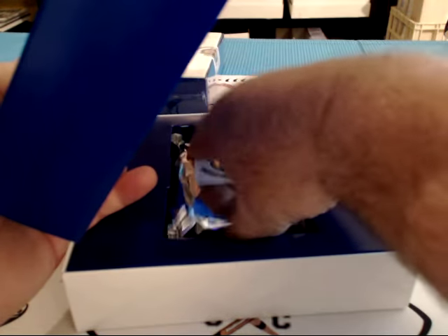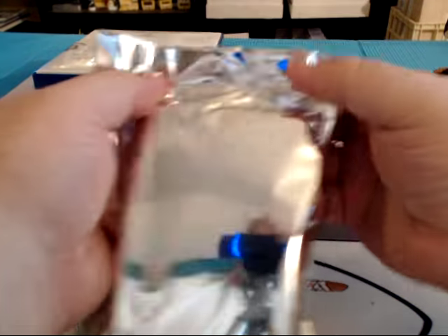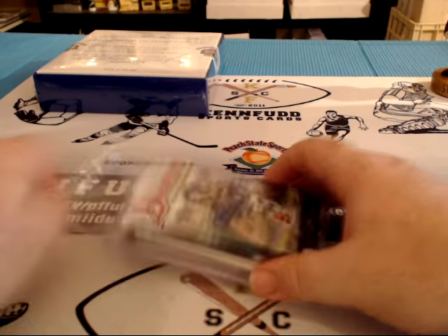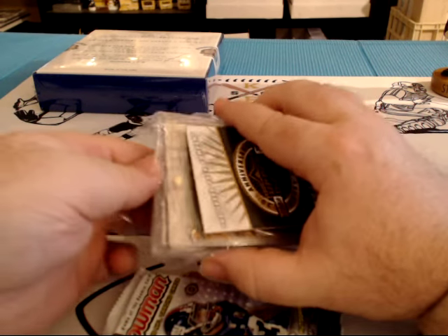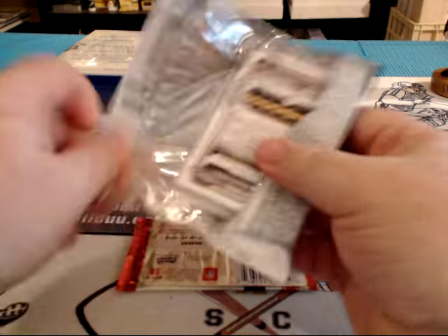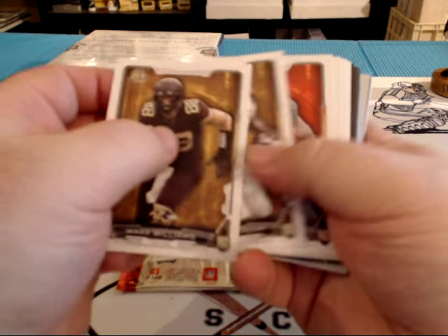That is freaking hot, hot, hot! Bowman Jumbo and seven Contenders — ebbs and flows. It was karma because you were in Hawaii for two weeks, Anthony. So you can't be in Hawaii and get all the hits. That ain't cool.